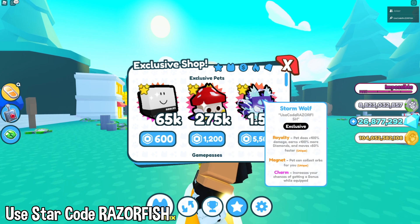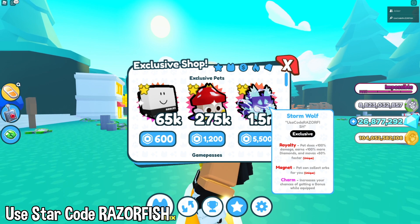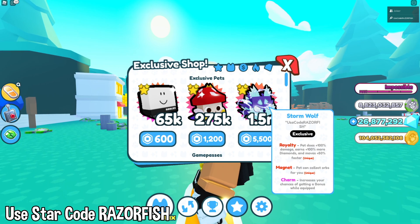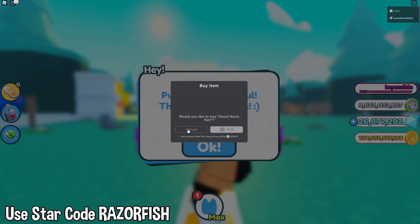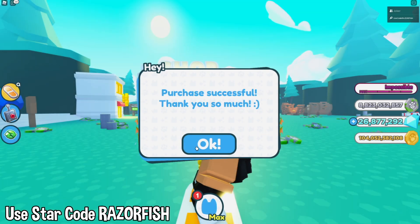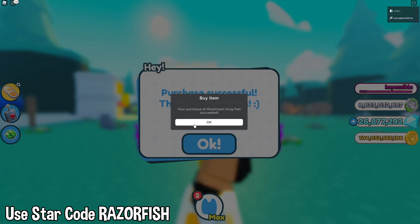It's going to have to do with exclusive pets. I know they cost Robux — I get it. I'm going to show you how you can flip them if you don't have Robux, and how to do it if you do have Robux. I'm going to buy the ones I don't have so I have all the exclusive pets — I'd recommend doing that as well.